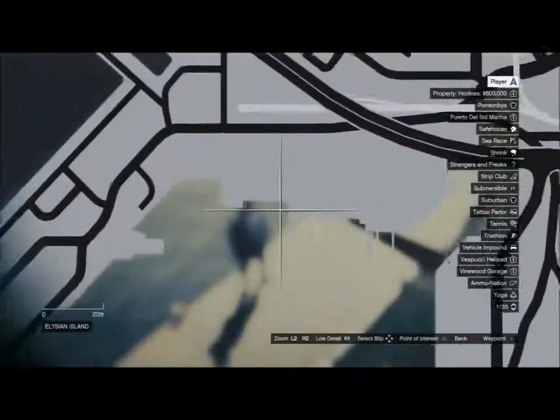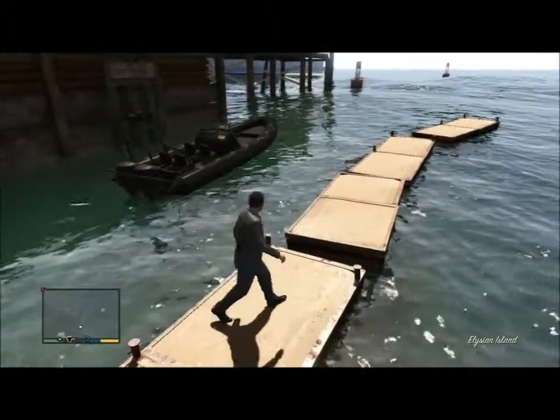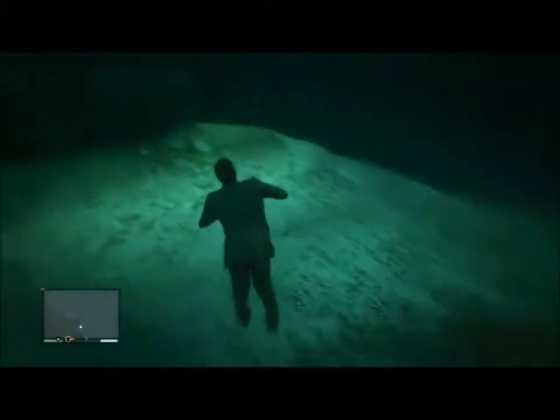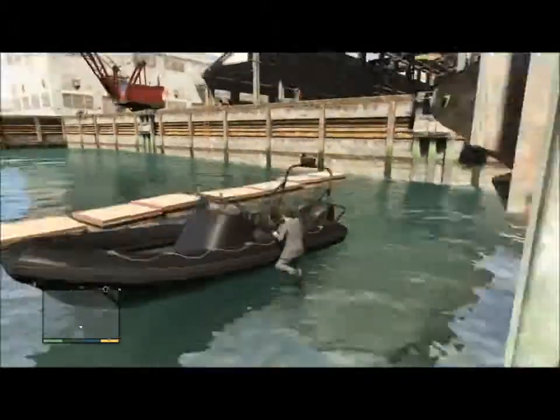What is going on guys, TimePlayed here with yet another video. Right here is where you can find the oxygen tank. That black boat that you see right there — you'll get inside the black boat, and when you get off of it you'll have an oxygen tank equipped.